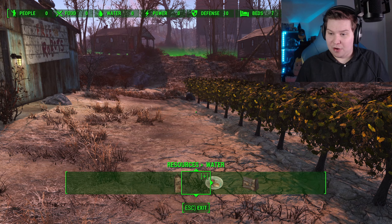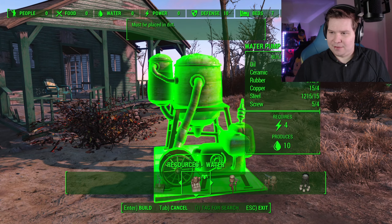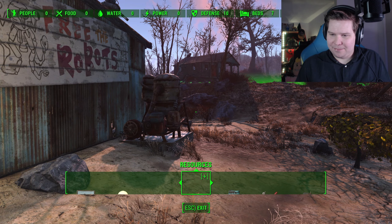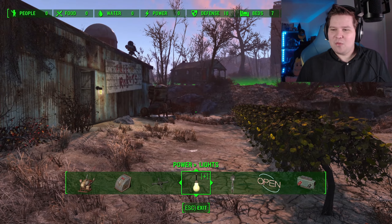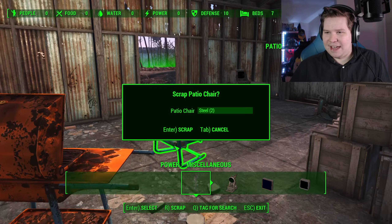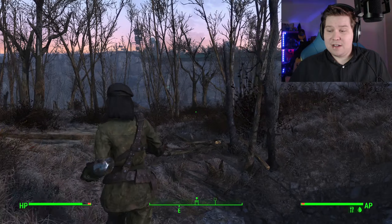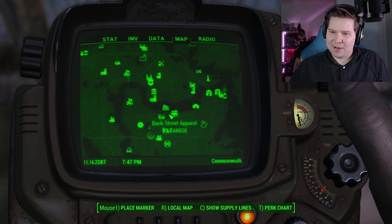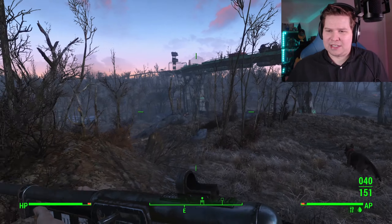We'll leave the full settlement build for now and give it a radio beacon. Next time we come back, hopefully we'll have the resources to build a generator. Let's get back to the Railroad over in the city. It's going to be a really long journey back to Hangman's Alley and then all the way along the south side of the river. We might stop off at Hangman's Alley to save the game before going back - or we'll just do it all in one go. Famous last words, I'm sure.